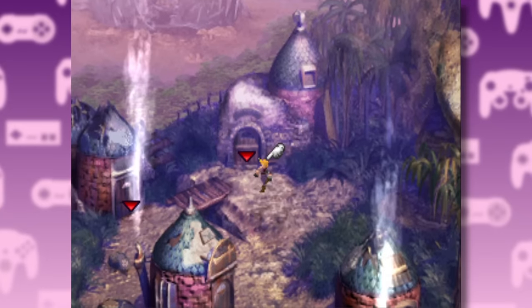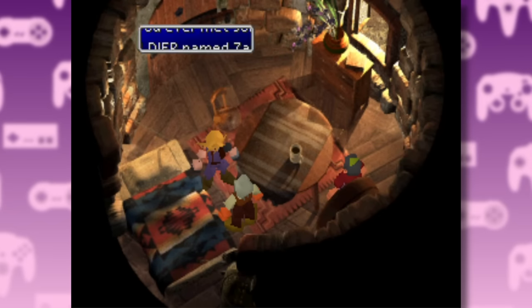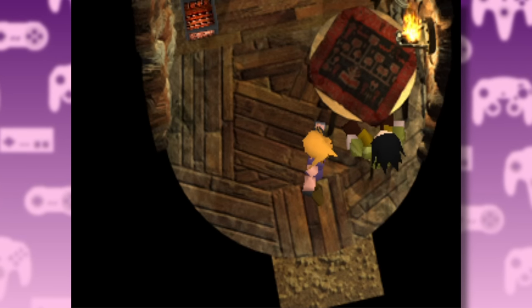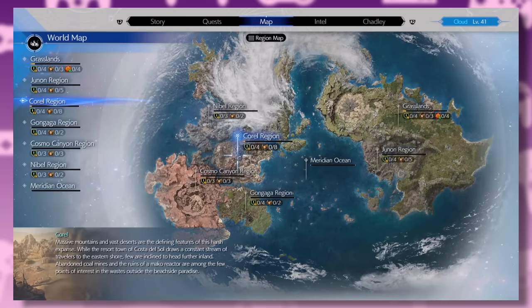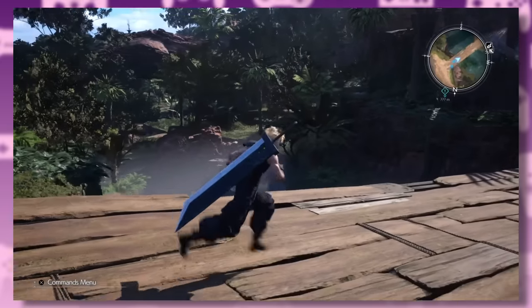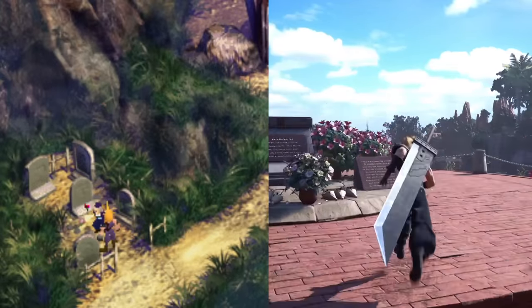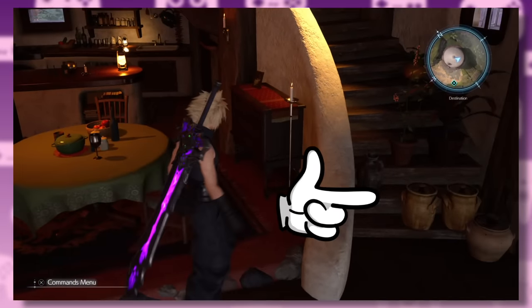Next we have Gongaga, which was a small optional town in the original game. This town is tiny and apart from Zack's parents, there really isn't much there. There is also a wrecked reactor next to the town, but it's only one panel. In Rebirth, Gongaga is an entire region, but most of it is a jungle used to connect the town to the reactor. The town itself has been expanded into a much larger settlement with a river running through it, and the little graveyard is now a full-on memorial. Zack's parents are still there and they're very, very sad — so sad they've barricaded their upstairs with pots. The reactor has been turned into a full-on dungeon which the party have to split in two to navigate.